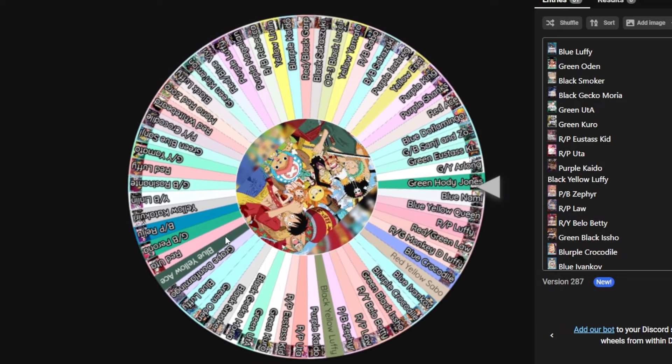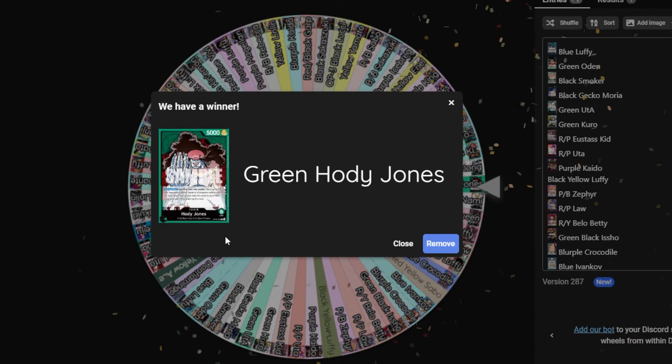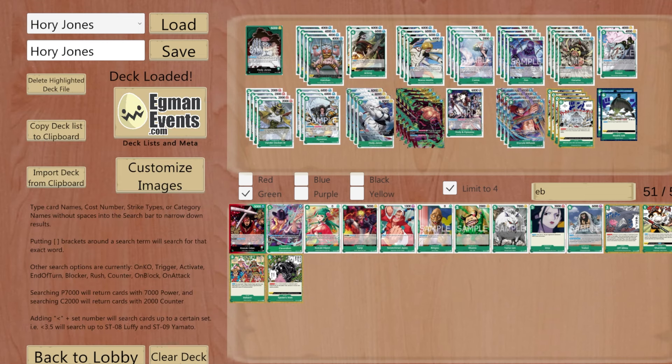Nami and Hody Jones in EB1 — the first time we've been green since that nice little Kuro video. We're going to do the best we can to see if we can survive the EB1 meta or become fish food. We're going to go over the deck list real quick.